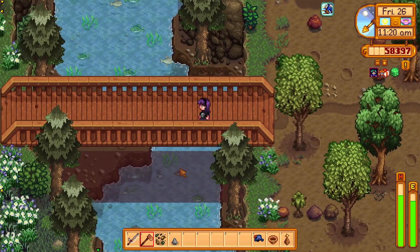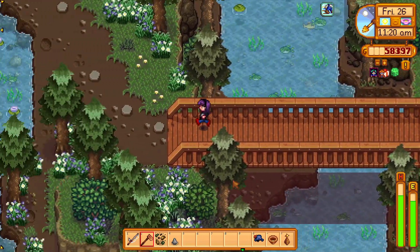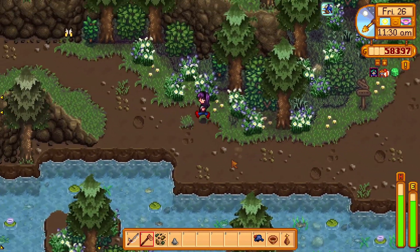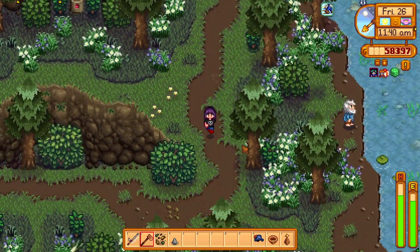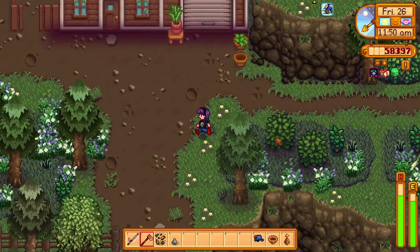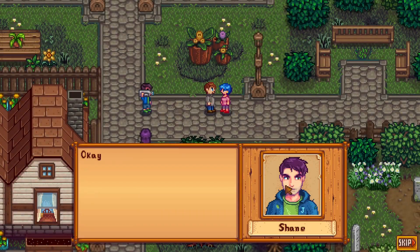Look, there's water over here! I'll just give Pierre a thing of sashimi for his birthday even though I probably shouldn't be too nice to him. On this save I can be nice to him though. I know I don't have anything he'll love, but sashimi makes sense.